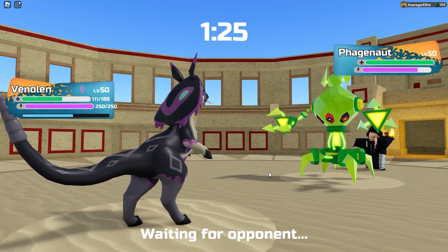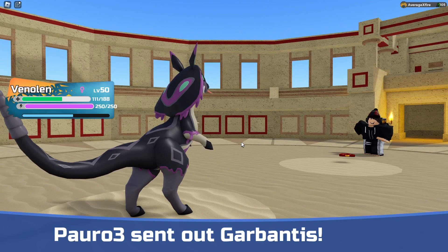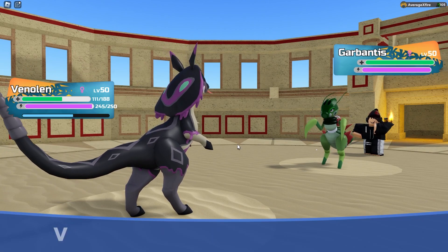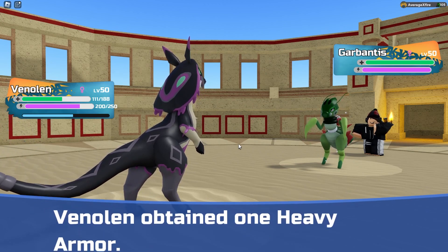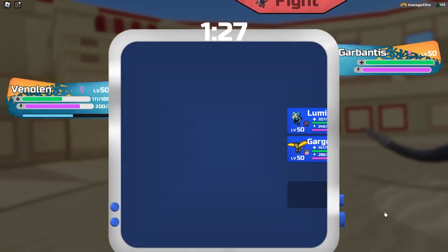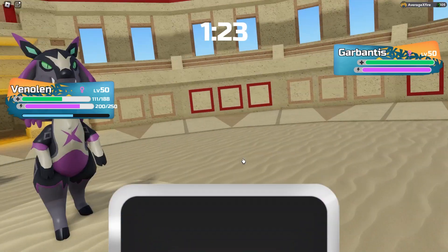Now what will come in? I don't mind Shackling something. Darbantis — yep, that is now Shackled. Take my Heavy Shackles and give me your Heavy Armor.